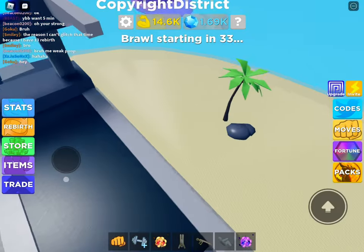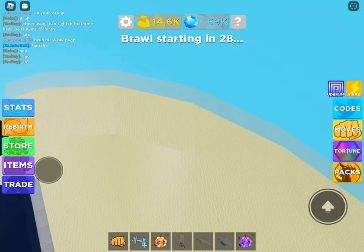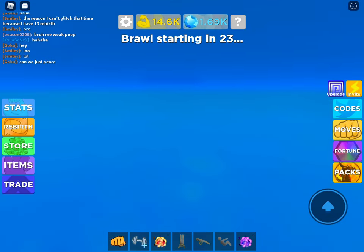Then you've got to go first person, go to the edge of the map at the big boy beach. You've got to go as close as you can to the edge and then just try to get in there. It takes a few tries, so don't worry if you don't get it first.